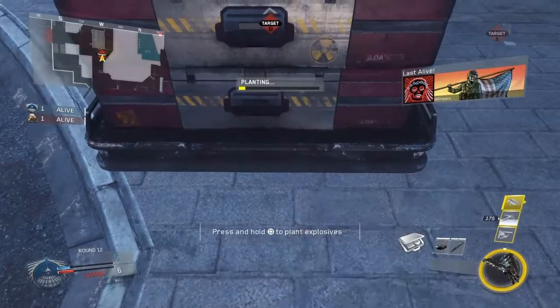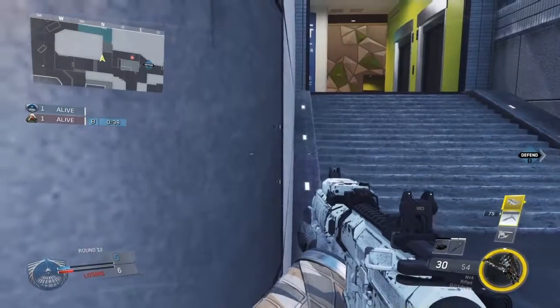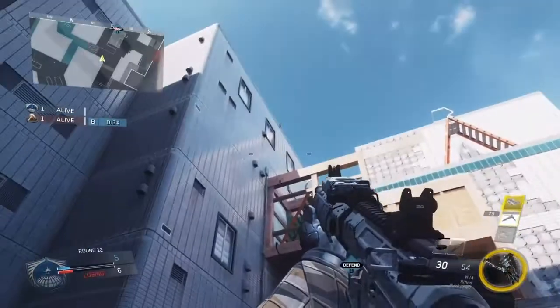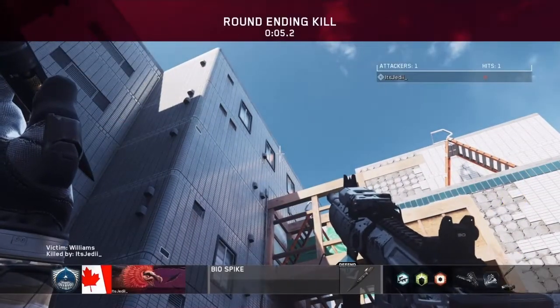For the final spot of the video, you're gonna plant where I show you here. Come over to this wall, push up against it and line up so you're completely covering that side of it. Then line up the left tip of your left Biospike crosshair with the top right corner of that window and throw when you know the enemy is defusing.